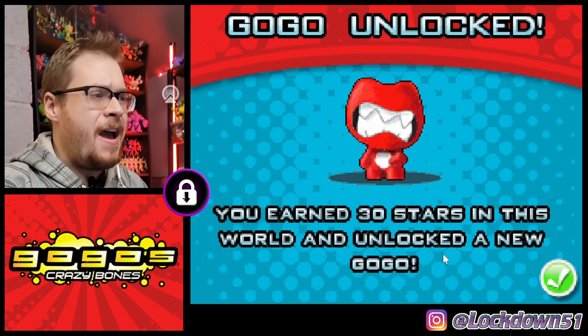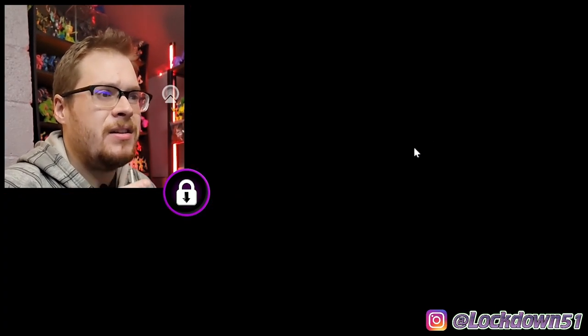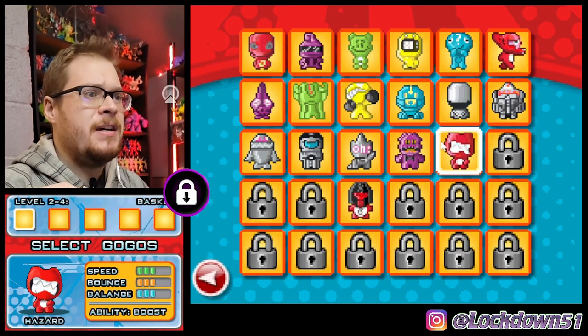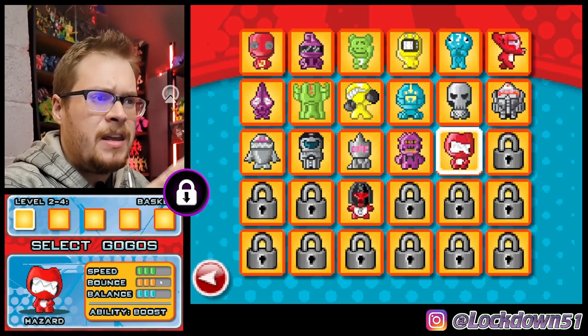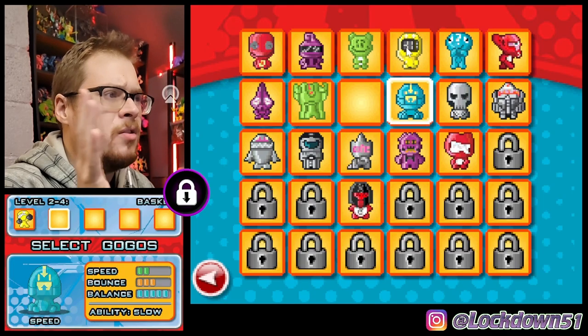Yes! Give me Hazard - he's a Boost, excellent! Can't wait to use him. We've got to get through Baskets first but we got ourselves Hazard. He is even-keeled with his stats - you can see that on the bottom left of the screen. We've got to go tried and true for the Basket game.